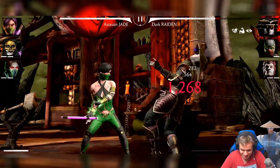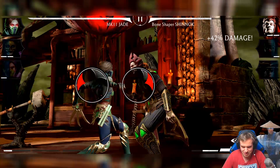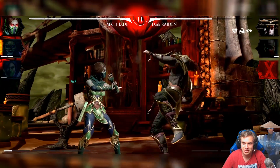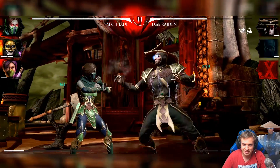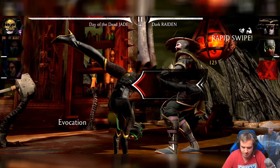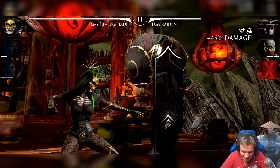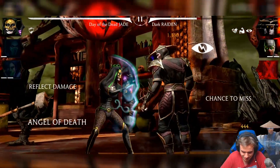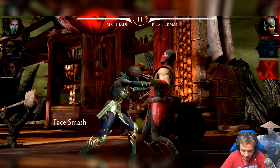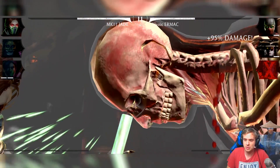This is taking ages. I'm just gonna get a little help and take a few characters down so my Jade can do the brutality on the last one. I want it to be Dark Raiden — I want to do brutality to Raiden. I guess no luck with that. I'll be back when I get down to the last enemy again. We're gonna do this — we're ready for brutality. It's gonna take a couple tries probably, but we'll get it. Definitely by the end of this video we're gonna do the Jade brutality.